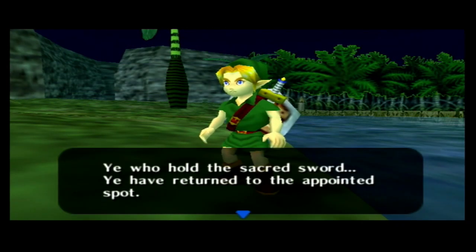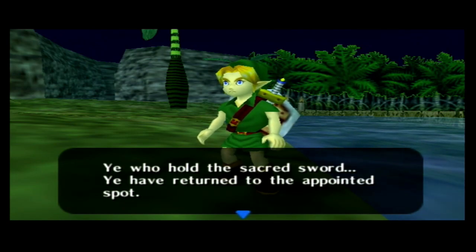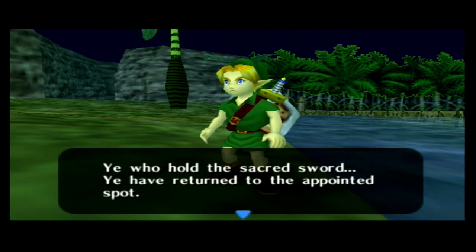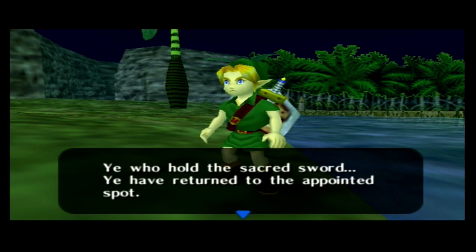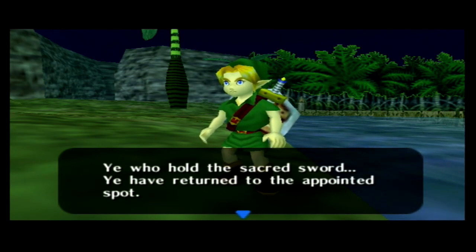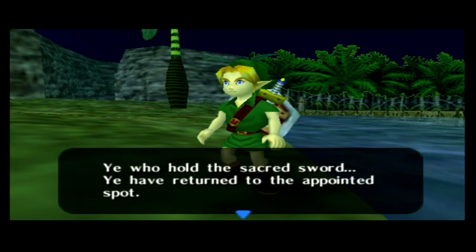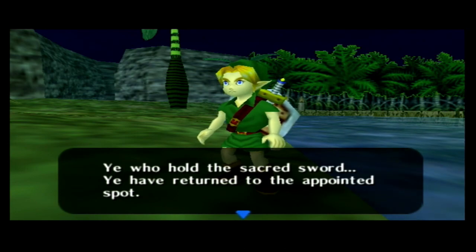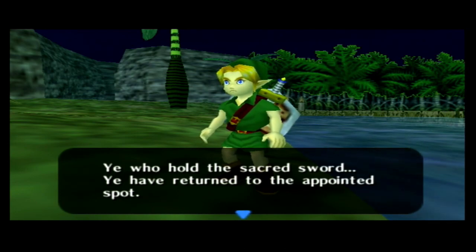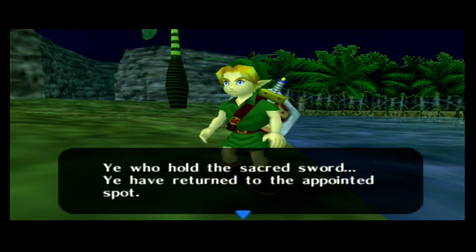Hello everybody, what's good? It's HyperShatic01. We're back with more The Legend of Zelda Majora's Mask. In the last part, we were able to do the Woodfall Temple. Got the 15 lost Stray Fairies, defeated the Woodfall Temple boss Odolwa, returned the Stray Fairies, got an upgraded spin attack. Returned the Deku Princess back to the Deku Kingdom, got a mask at the end. In this part we're just going to do a bit of a side quest collecting heart pieces.